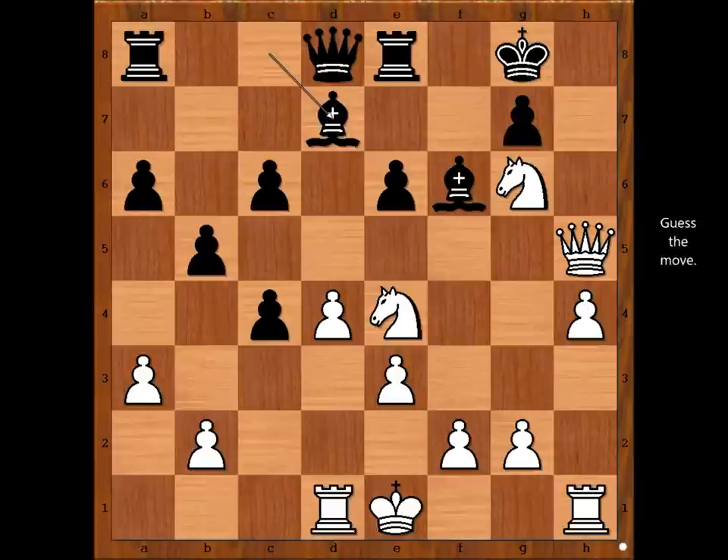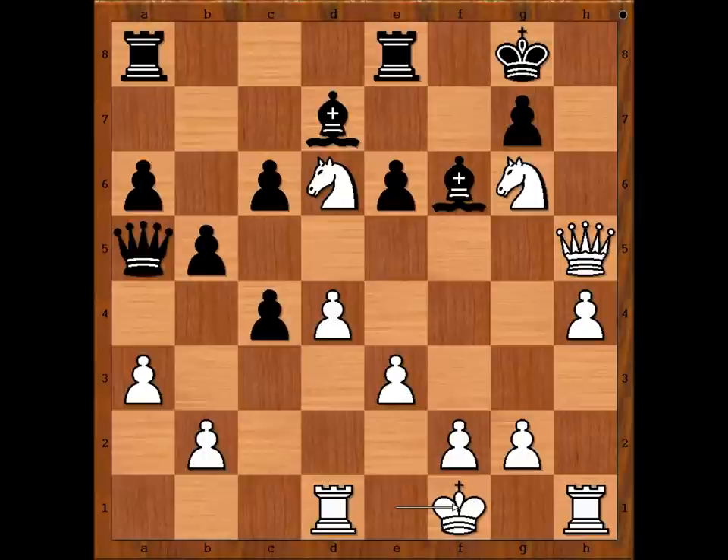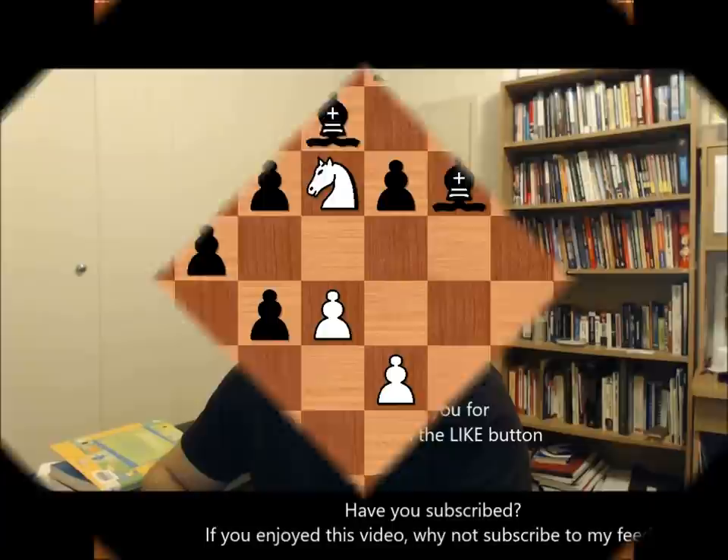Knight to g5 was possible, but even better is the move played in the game. Black resigned — there is no sensible way to stop queen to h8 checkmate. Even after check, king to f1, next is queen to h8 checkmate. What a brilliant attack by Mark Taimanov! What do you think of this game? I hope that you enjoyed watching this video. I wish you good luck with your chess, and bye for now.